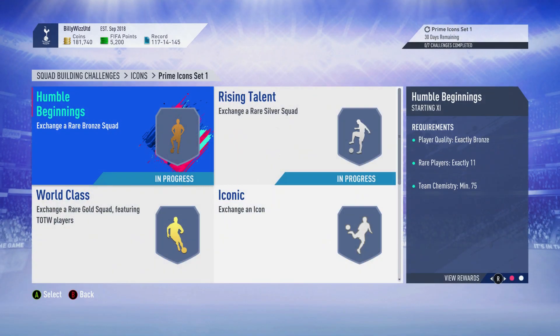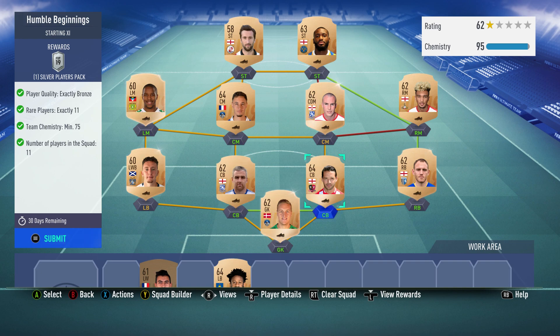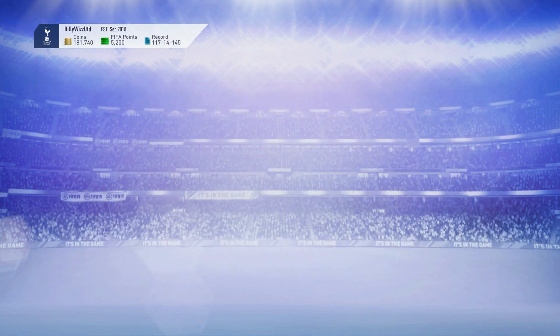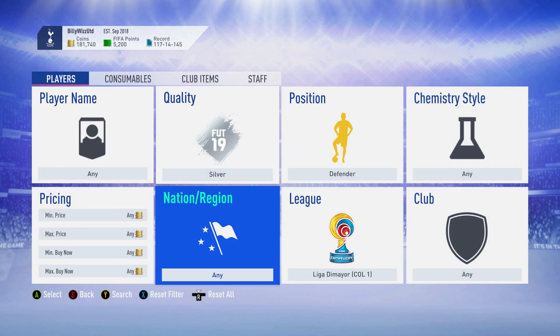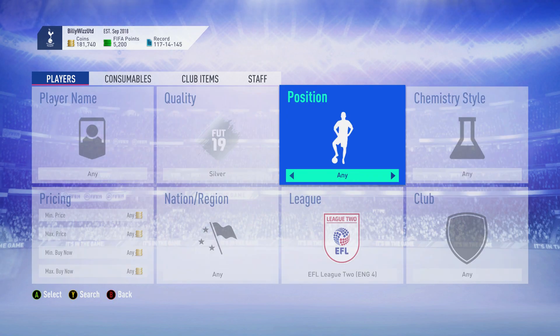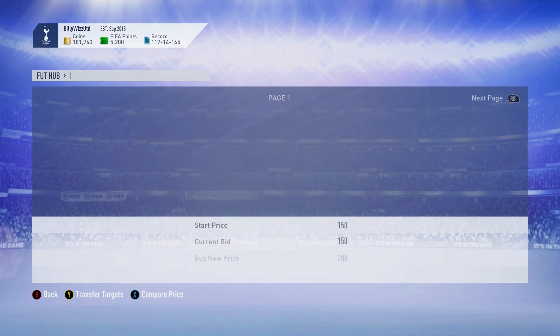Anyway, humble beginnings — let's get cracking. This one costs around $5,000 to $6,000. The best way of doing this — rather than you just copying mine player for player — go to the transfer market, go to a bronze league. The Premier League is not bronze, but League 2 is. This is what I did: go to League 2, select 'any bronze,' and then search.